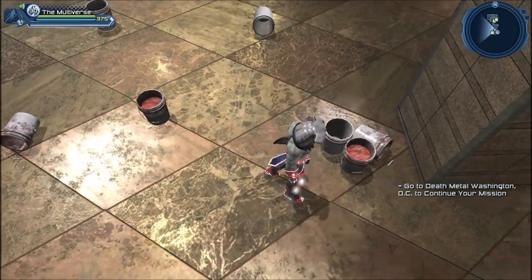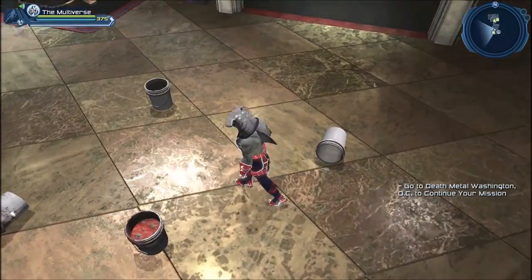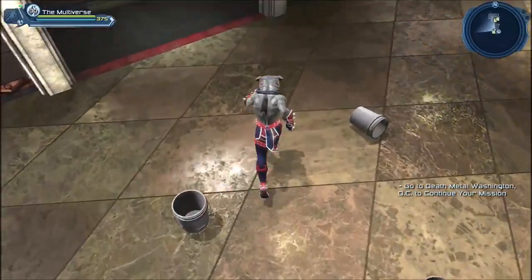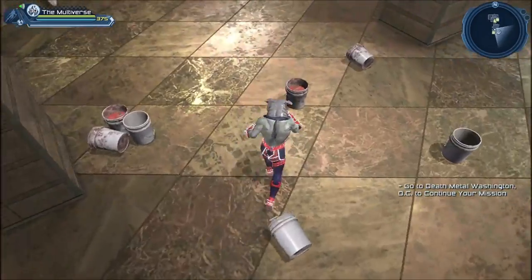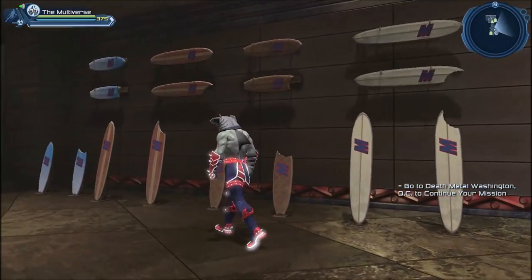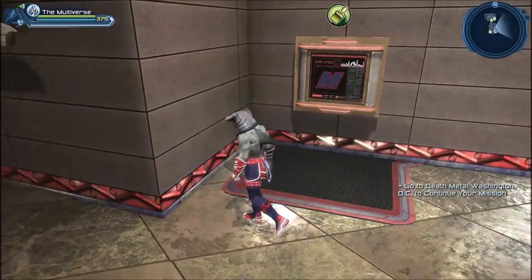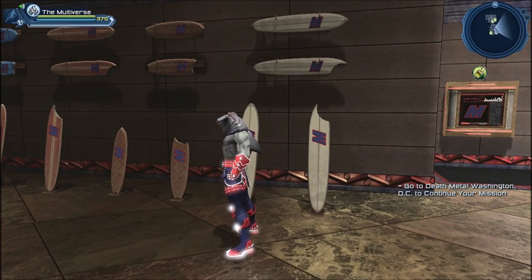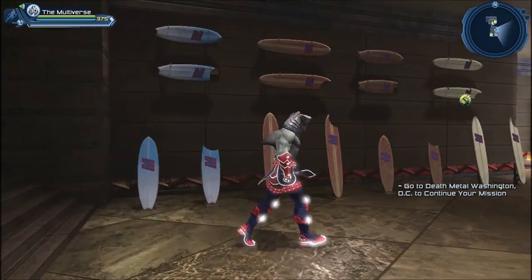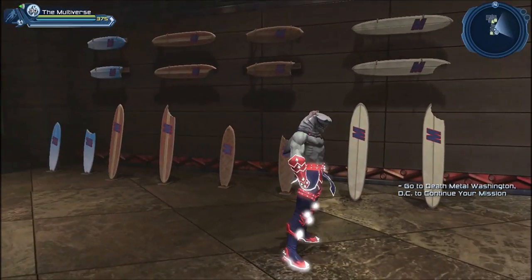Now let's take a look at the base items. One item we get a lot of is buckets — there's a small group of buckets, single buckets, one that's full of something, an empty one, and a couple of variants, one cleaner and one not. There are also a whole bunch of surfboards. Whatever emblem you assign to your lair will appear on the surfboards, so you can personalize them. A lot of the new base items this year are the different surfboard variants.